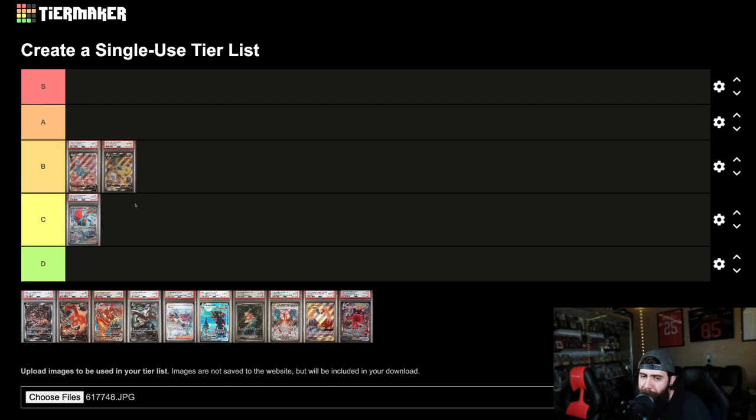I'm putting Tyranitar in B because I feel like his price is low and I feel like this is a cool card. That's kind of what they've been going for. I don't know — you guys let me know in the comments how I'm doing here.